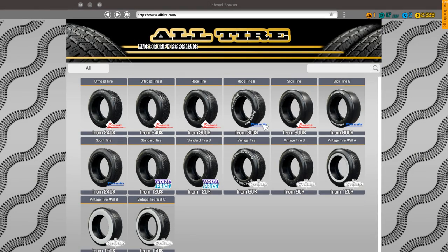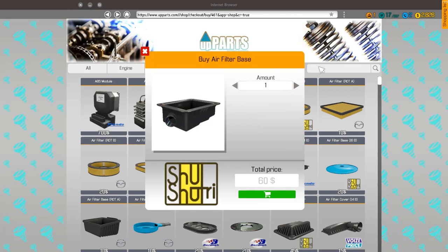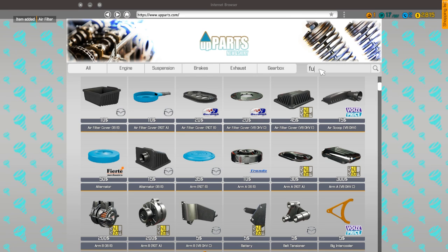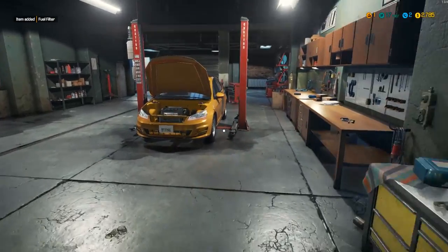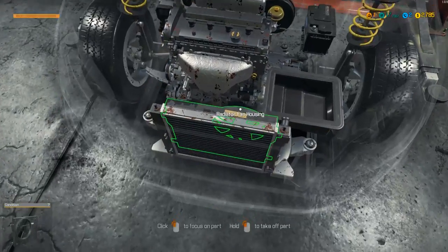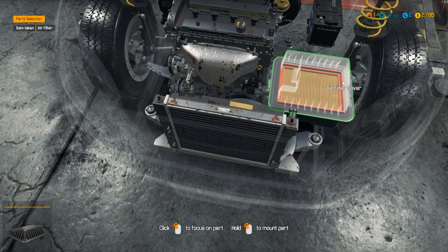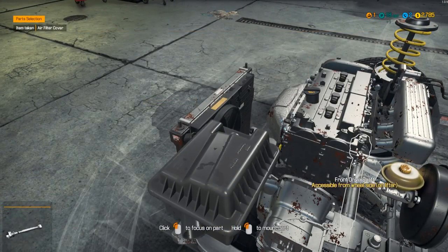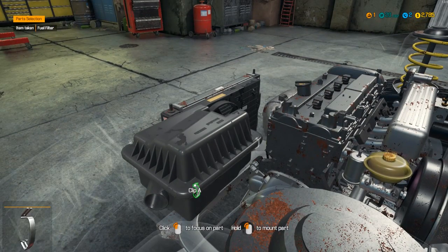Let's go over to the main shop. We're going to need a fuel filter and an air filter. So a regular air filter, and let's type in fuel — there she is. We'll select them and come back in, pop the air filter in, and then we can sell all the old parts which is going to be nice.